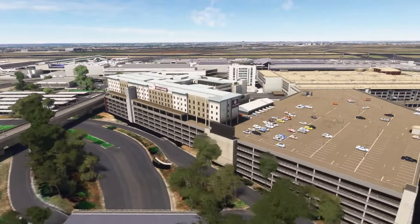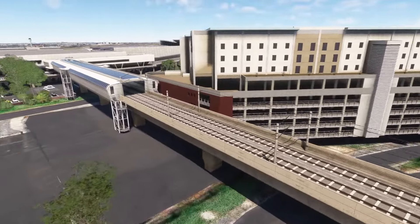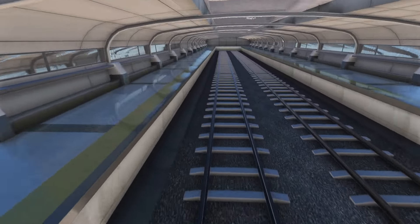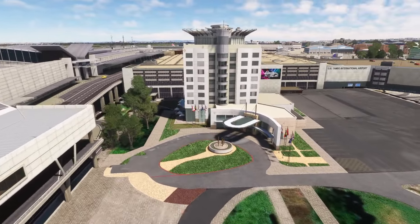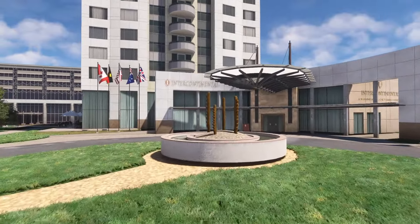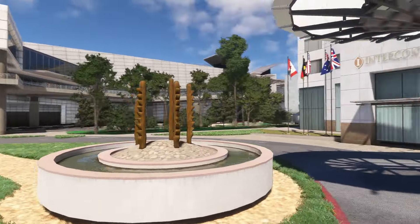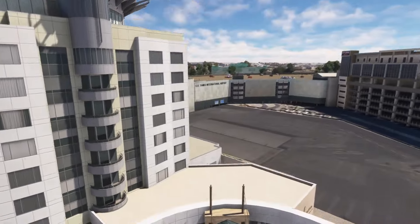We've got a hotel here — a City Lodge hotel. We've got a train station down through here. I don't think there are any trains animated, but the station's done really nicely. If we lift up through the roof, there's another hotel — the Intercontinental, which has got this sculpture in its forecourt and flags as well. Very nice.